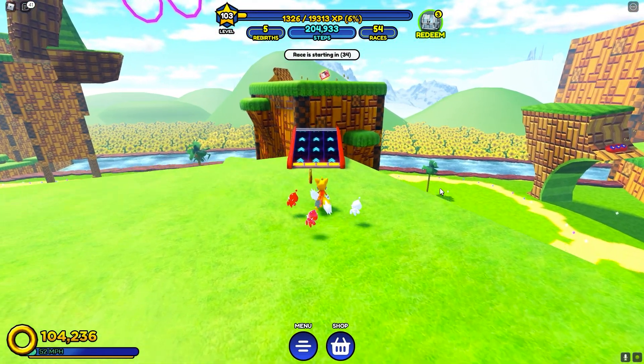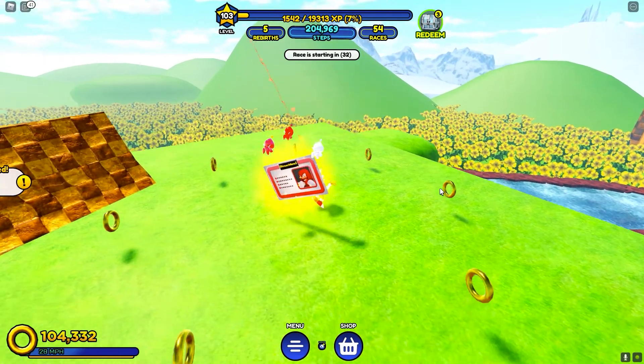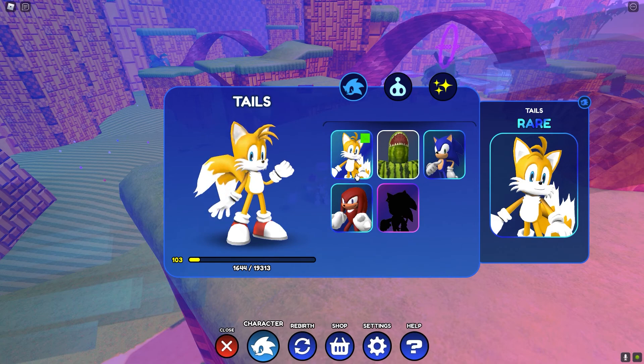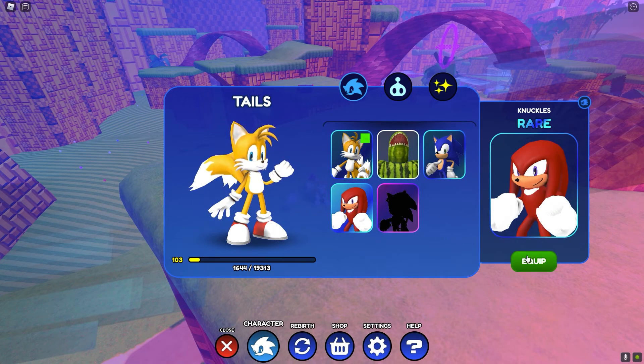Be careful not to fall or you'll have to start all over again. When you get the Knuckles card, you can then enable it by clicking the character button at the bottom, select Knuckles and then click the green Equip button.